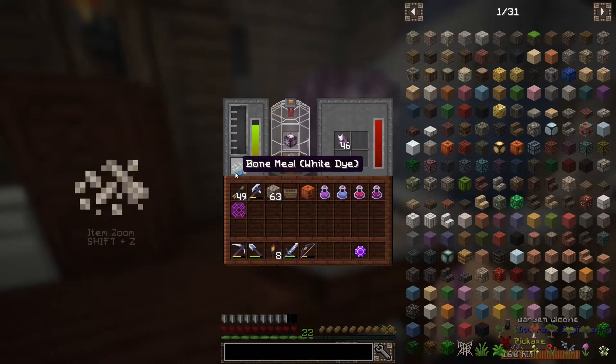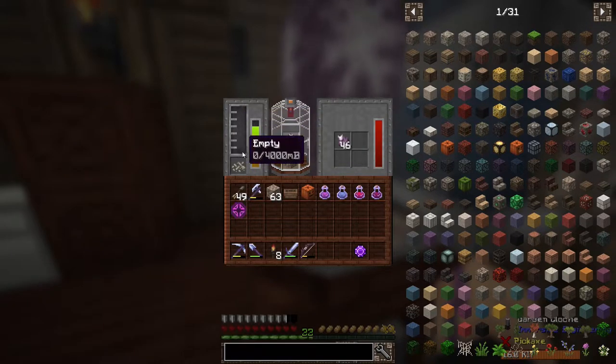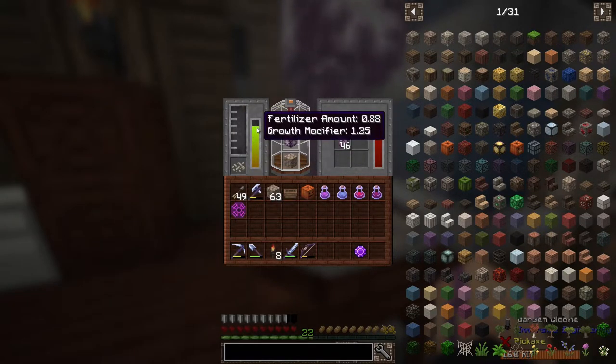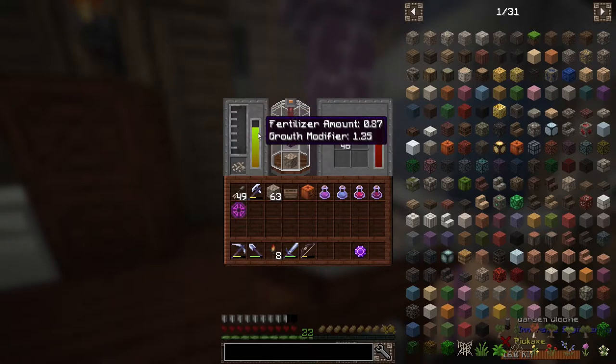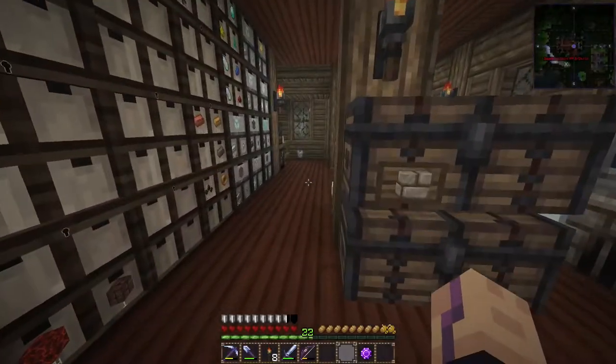I'm just checking this out here. If you put down Bonemeal into the bottom left corner, every time it consumes water to fill the fertilizer meter again, it adds like 0.25 to the growth modifier. So it just grows a little bit quicker. Kind of cool, just wanted to try this out.